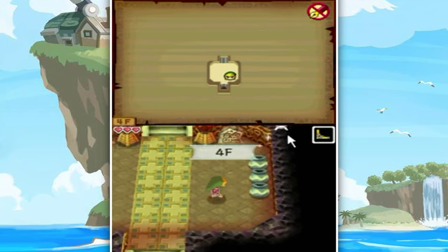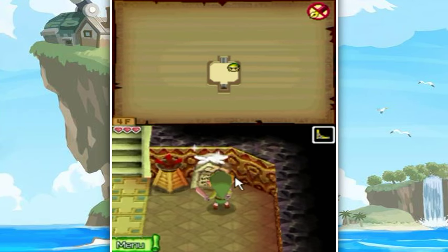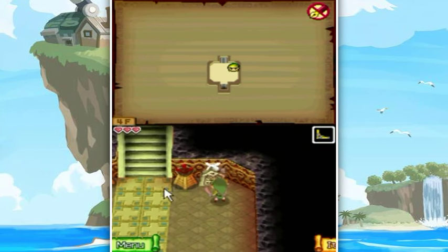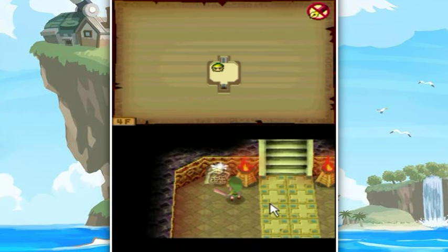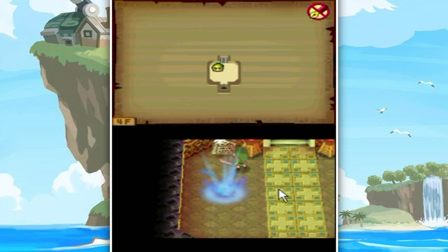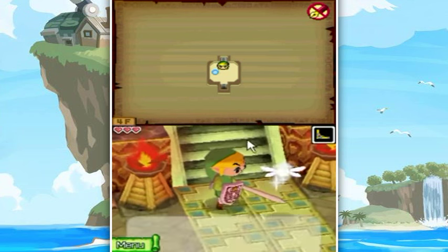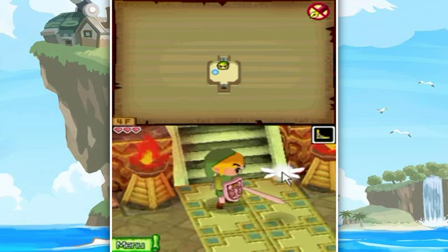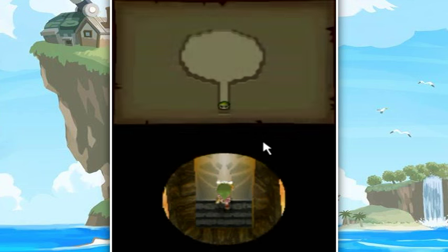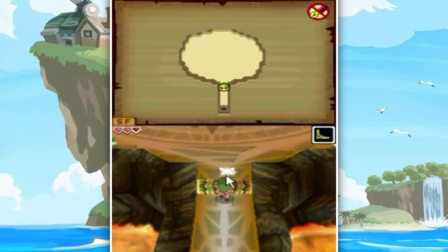That's pretty much it for the dungeon - using our noodle to get through it. We got some hearts too. 'This temple protects the spirit of power - step into the blue light to return to the temple entrance.' So basically I'll be able to show you this in a minute, but if you want to go to the temple entrance there's a shortcut. I can feel an evil presence at the top of the stairs - be careful, Link.